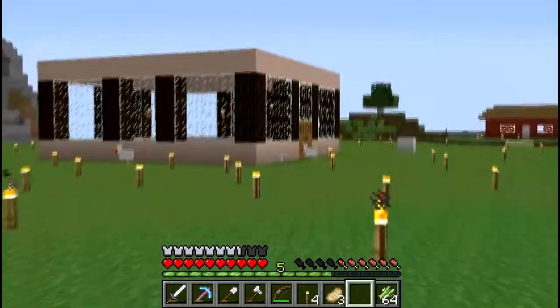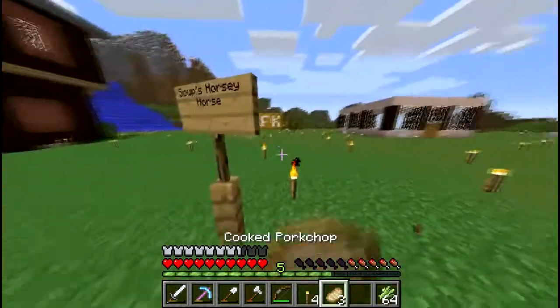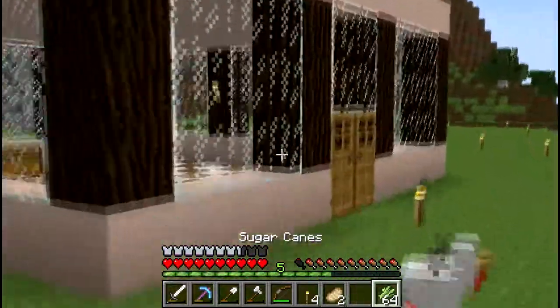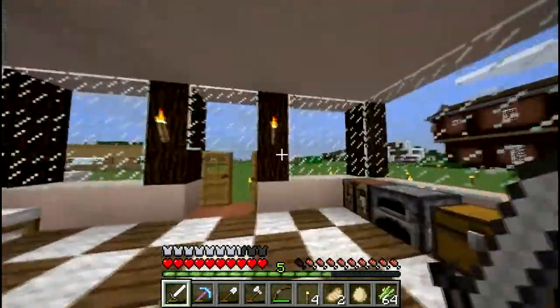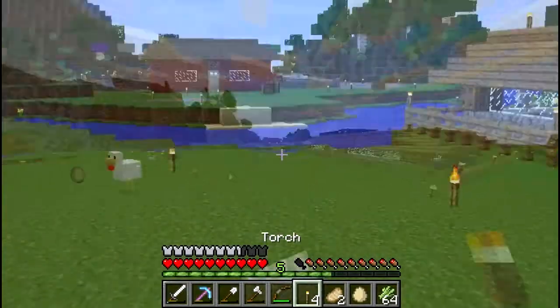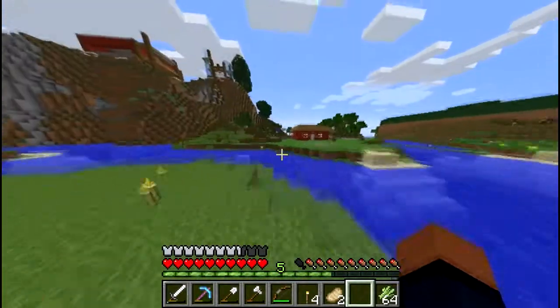Over here I think we have Soup's house. There's a sign that says Soup's horsey horse, but there's no horse there. We're gonna have to work on a spawn house sooner or later because we need to.